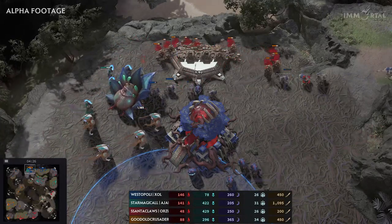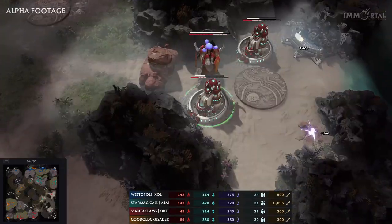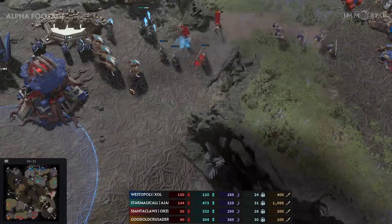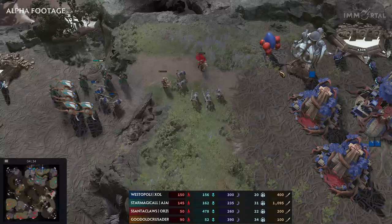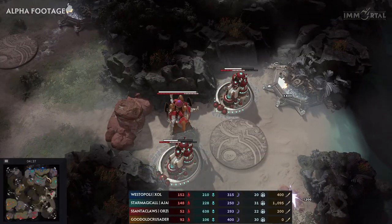We see them go down so quickly. Blue Crusader is looking for more damage any way he can. On the other side, Magical is putting proxies on the other side of the map — that's an interesting play. We'll have to see how they deal with all these proxies coming in as fast as possible.